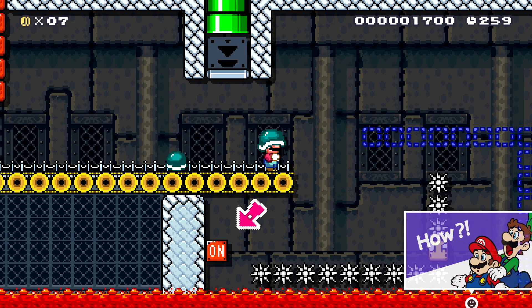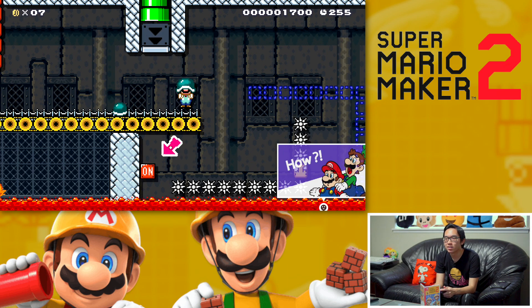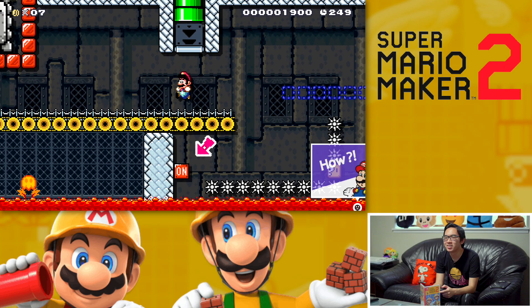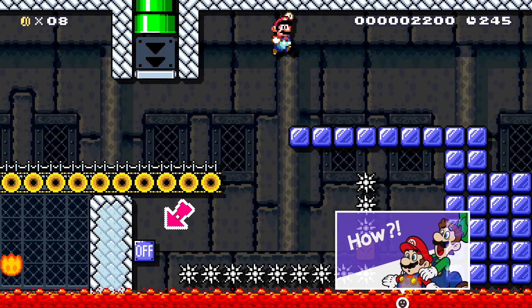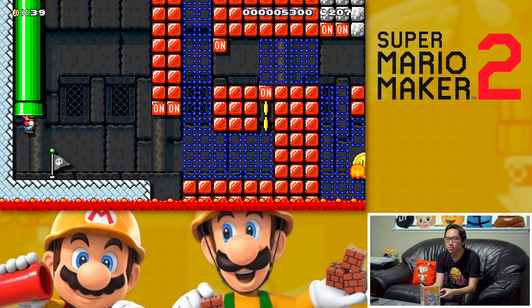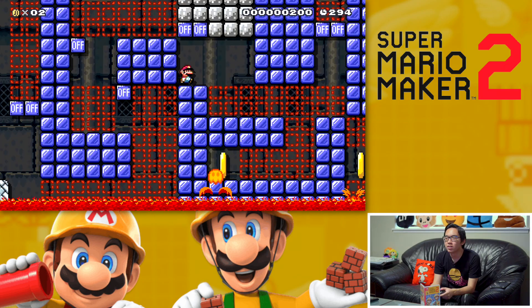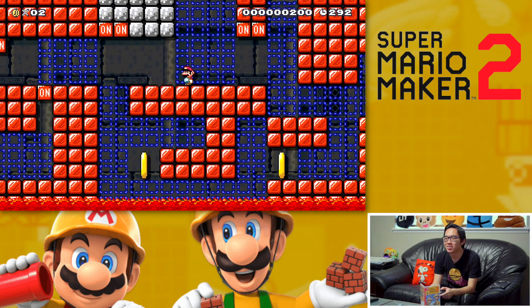So it looks like they want you to throw that shell so that it hits the thing, but how do you throw a shell? Oh — you just kick it. I'm dumb. There we go. You're supposed to do a small jump there. Oh, I just got why it's called Switch Switch — because there's switches.